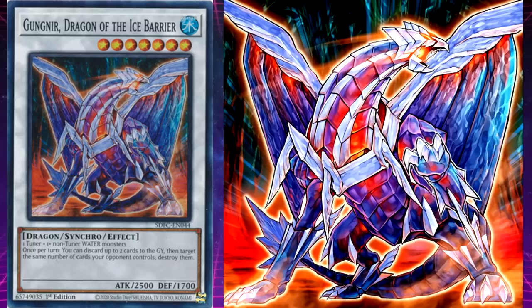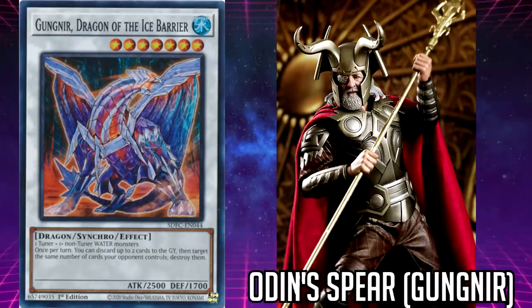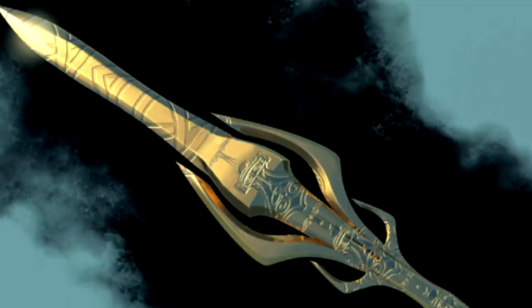Gungnir, Dragon of the Ice Barrier: once per turn, you can discard up to two cards to the graveyard, then target the same number of cards your opponent controls and destroy them. Gungnir's name is taken from the spear of Odin from Norse mythology. The spear was a symbol of power, protection, and authority. Its name means 'the swaying one.'